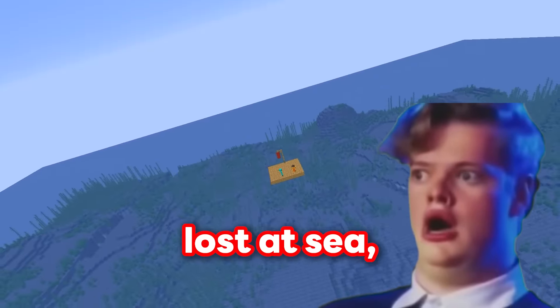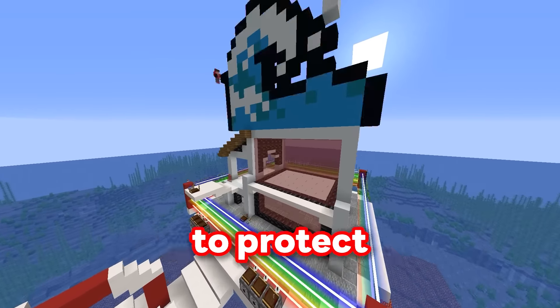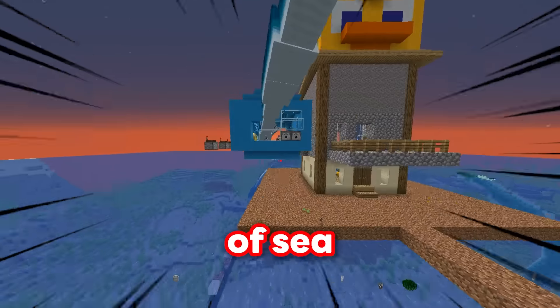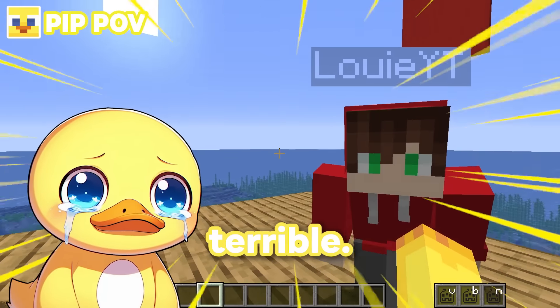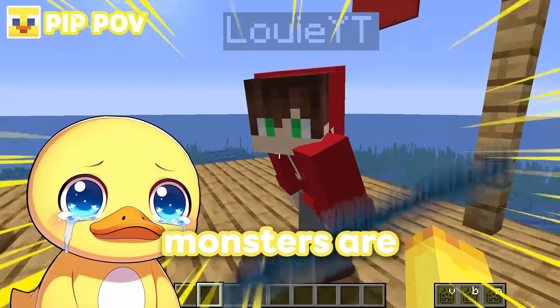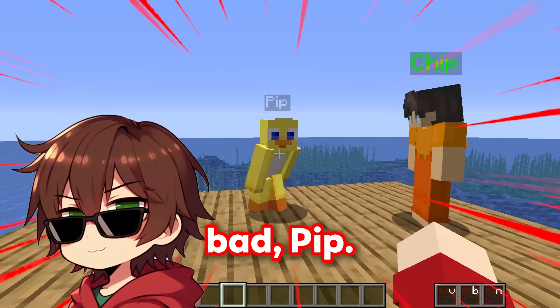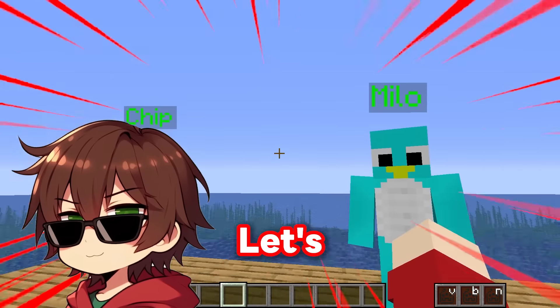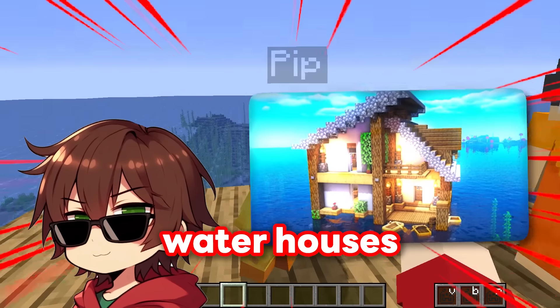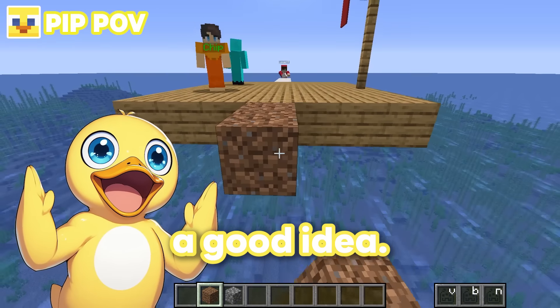Milo and Chip are lost at sea, so we're racing to see who can build them the best waterhouses to protect them from this army of sea monsters. Louis, this is terrible! When the sun goes down, those evil sea monsters are going to eat Milo and Chip! This is really bad, Pip! How about this? Let's build them some secure waterhouses to keep them safe! Alright, that's a good idea! Let's build!